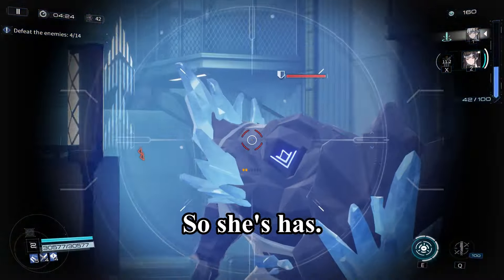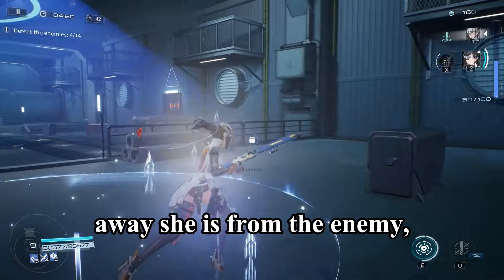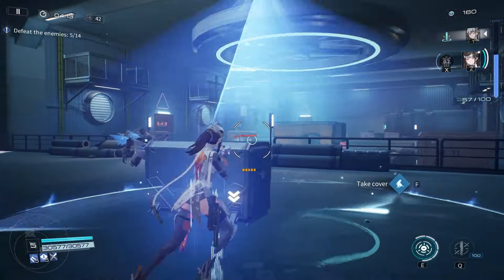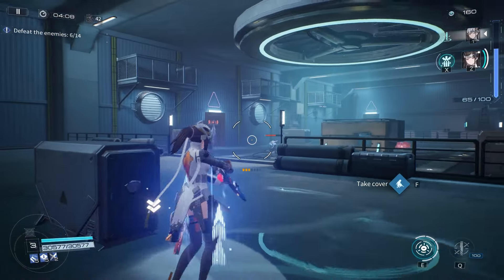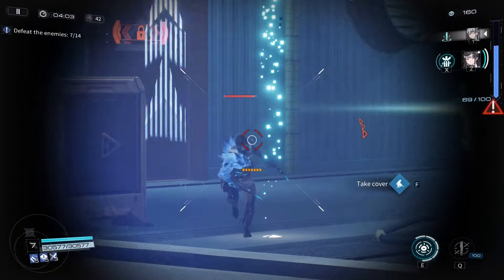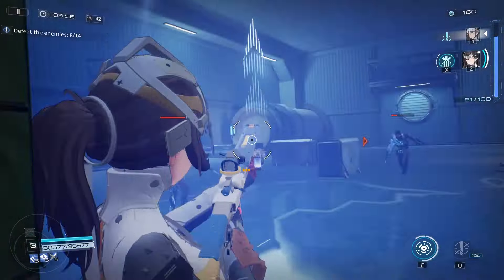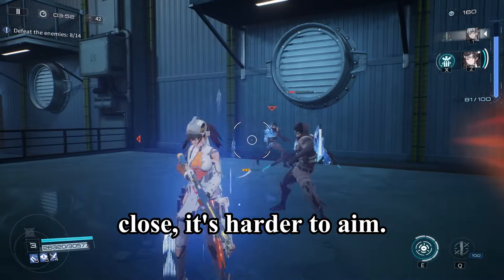Yao has a passive where the further away she is from the enemy, the more damage she does — which is great, and that's exactly what a sniper should do. As you can see when enemies come close, you do less damage. And when they're close, it's also harder to aim.